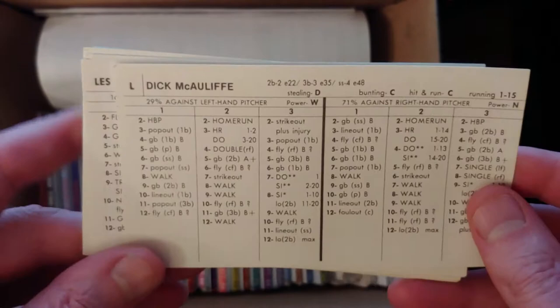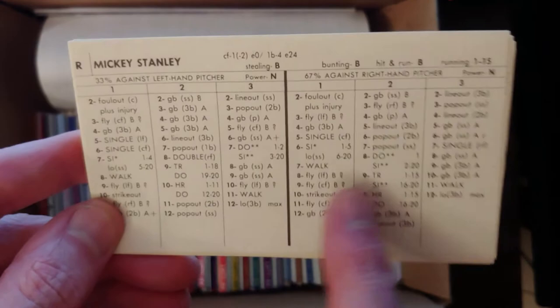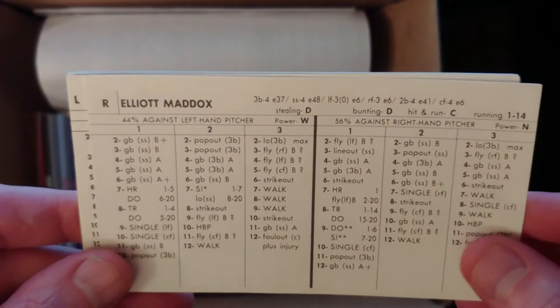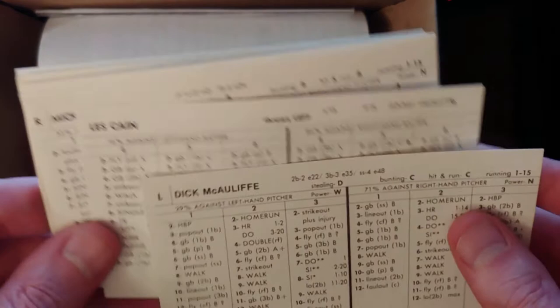Les Kane — a good lefty starter, nice card, 3.83 ERA. Mickey Stanley — in 1970 he's a one minus-two E-zero in center field, and he's a much better hitter, around .260, .252 in 568 at-bats. Elliot Maddox is an interesting player — good defensive player, can fill in as a utility guy. We don't want to take Gates Brown because he hits like .338 in 1971. So it would appear that maybe Les Kane and Mickey Stanley get taken from this box.